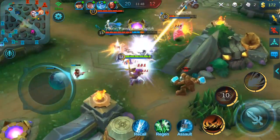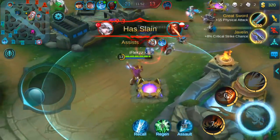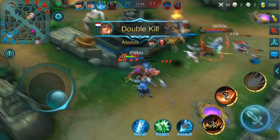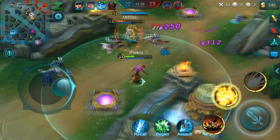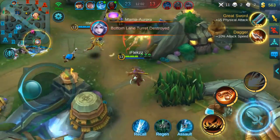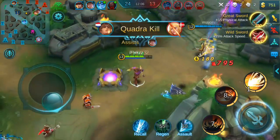In the next team fight you can see my positioning again — I let my spell not tank all the damage and he dies. After that I go back so Mia can't hit me, only Yunzhao. Then I kill Yunzhao and after that I kill Mia. Even when Ela goes in I dodge the abilities and get a quadra kill.